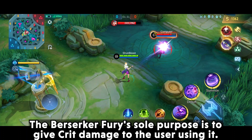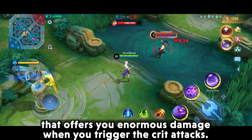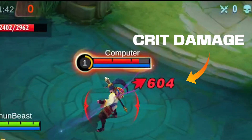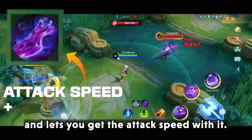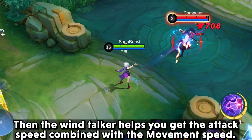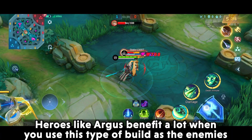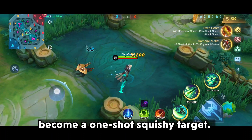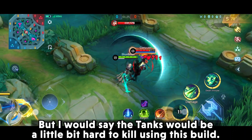Berserker's Fury's sole purpose is to give crit damage, acting as a burst damage item that offers enormous damage when you trigger crit attacks. Scarlet Phantom helps you trigger more crit effects and gives attack speed. Wind Choker provides attack speed combined with movement speed. Heroes like Argus benefit a lot with this build against squishy targets, though tanks would be a little hard to kill using this build.